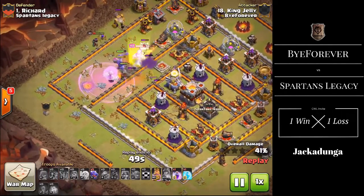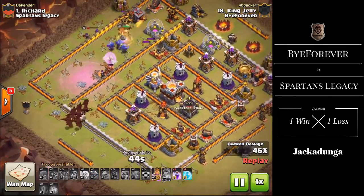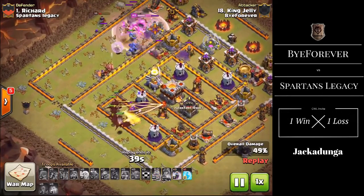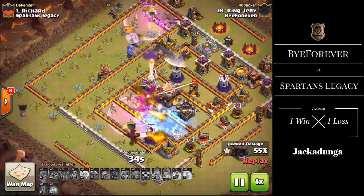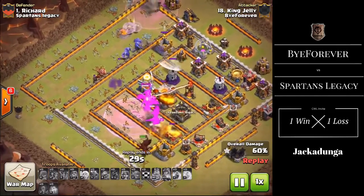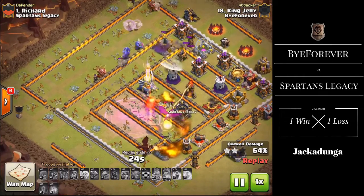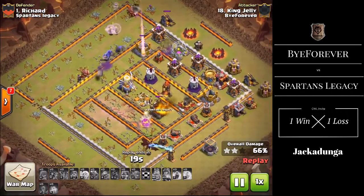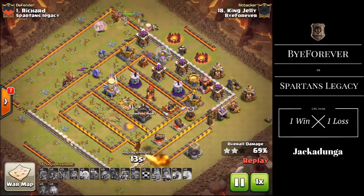The healers have helped with this mini kill squad, with the Bowlers and the King still alive to take out these final air defences. There are six Dragons for the core of the base with a Rage and Freeze to clear the Inferno Tower and Expo compartment. The Town Hall goes down very quickly with the dragons locked on, but it's still only 64% with lots of dragons, the Queen, and Bowlers still up — the only thing stopping a higher percentage is going to be time.